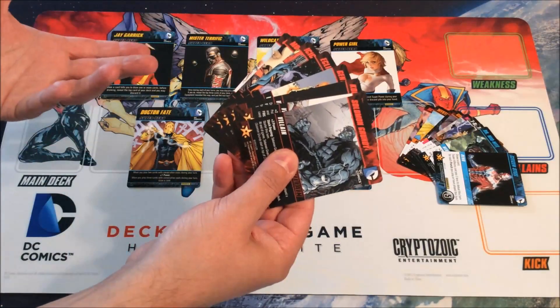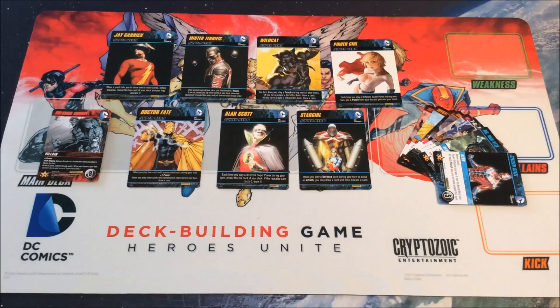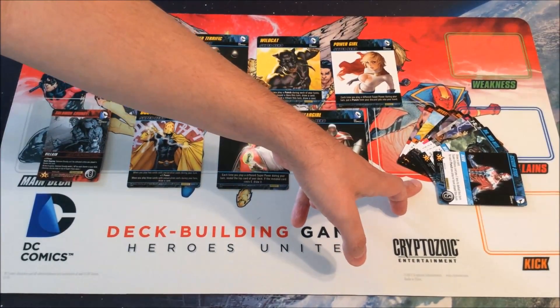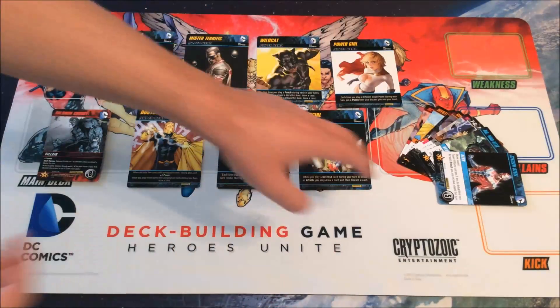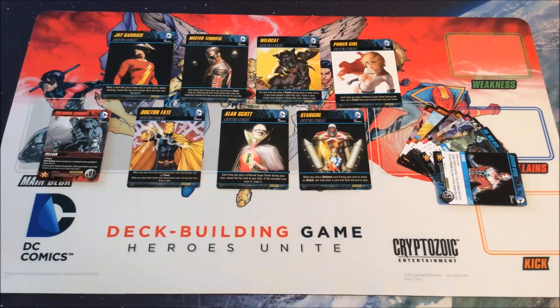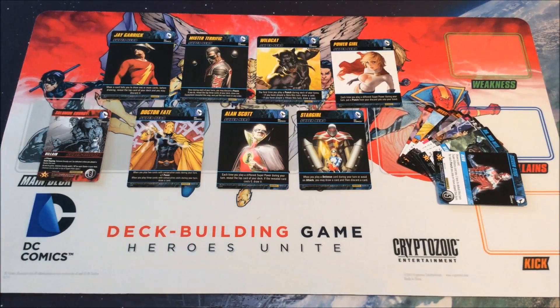The JSA crossover pack adds new super villains and superheroes, plus the advice to order them from least to most tough — but no new mechanics. With only 10 new cards integrated into a large main deck, you may not see all of them. Later packs suggest splitting the main deck in half, shuffling the new crossover cards into one half, and placing that on top — so you're more likely to draw the new cards. That suggestion, and the ascending difficulty order, only get mentioned starting in later packs, but both are highly recommended.